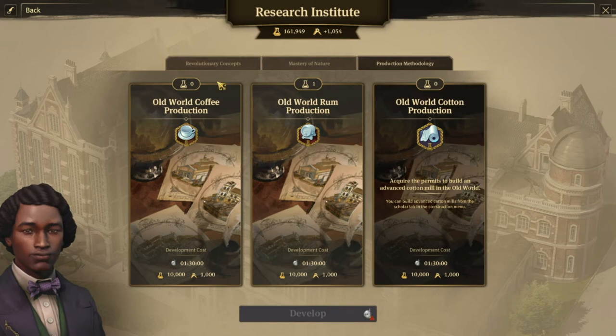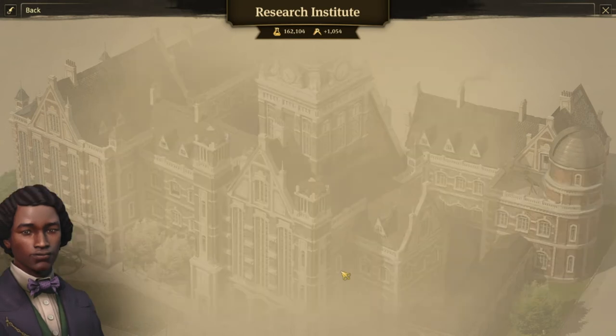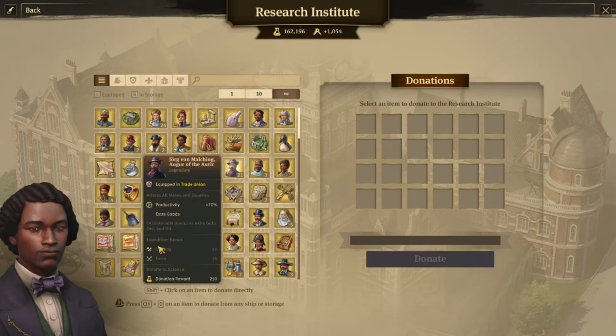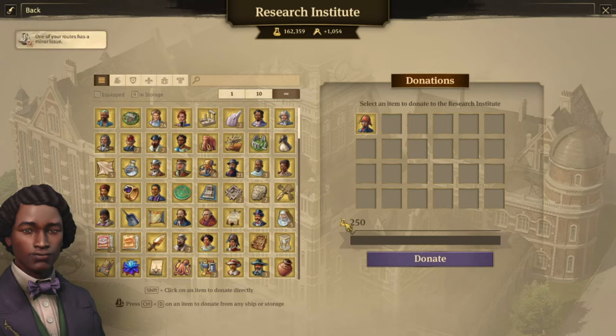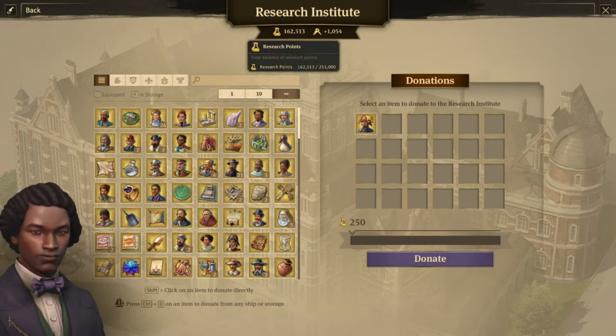And then lastly, donation to science. There, you can donate any of the items that you have in your session and that maybe you're not using. For example, I'll donate this one and as you can see, I will gain 250 research points immediately. That's important because research points take time to recharge, so if you don't want to wait, you can donate.